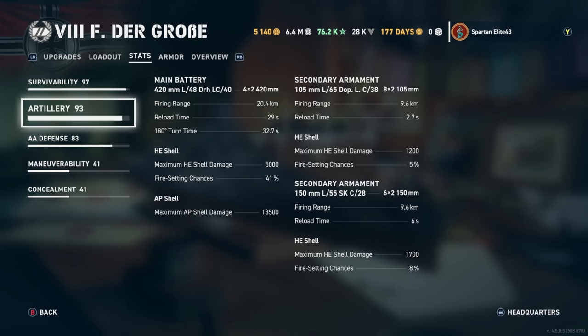For artillery, you have the 420mm L48 DRH LC 40s — eight guns in a four-by-two configuration. They reach out to 20.4 kilometers with this build and reload in just 29 seconds. The 180-degree turn time is 32.7 seconds. HE shell maximum damage is 5,000 with a 41% fire chance. AP shell maximum damage is 13,500, which is a little low — that's because we're running Porcupine rather than Gyrating Grillbits. Running Gyrating Grillbits would give higher AP damage.